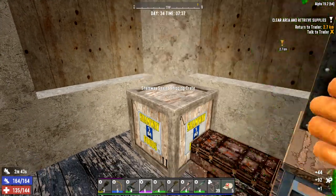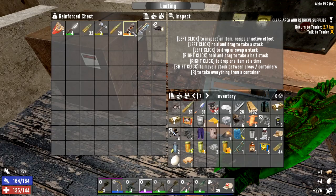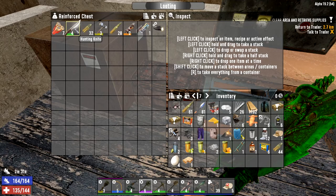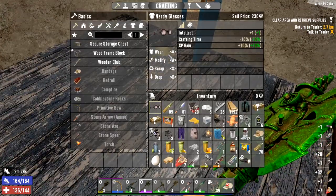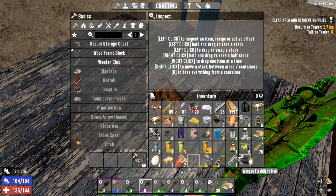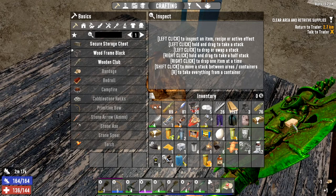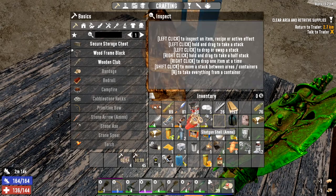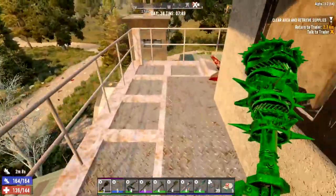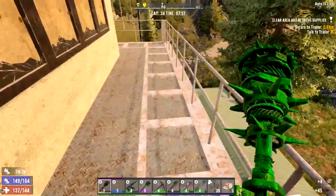Ammo pile — nine mil, some eggs. Nothing much at all. Let's put our XP goggles back on. We'll just sell that. All right, let's keep on keeping on. We haven't been into that building yet — we did this one down here, we didn't go into that building there, so let's quickly go and check that out.